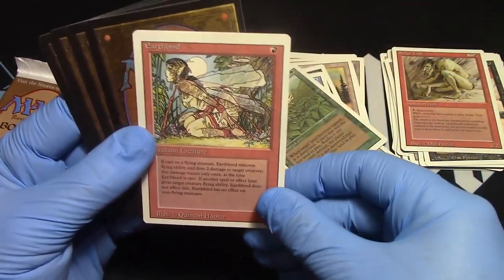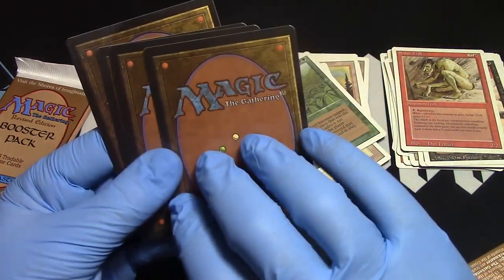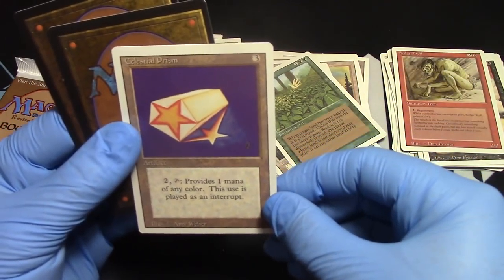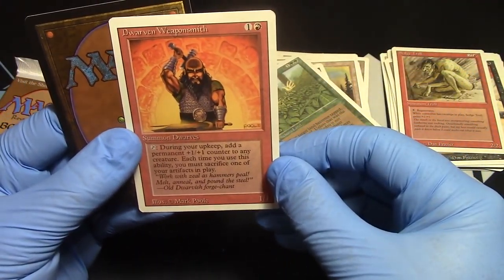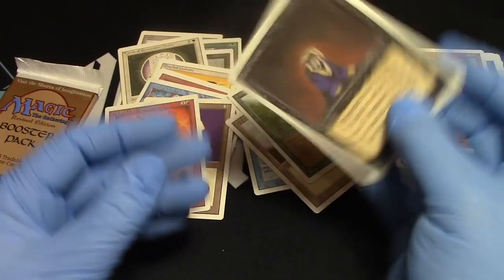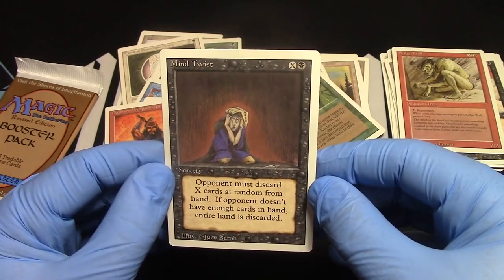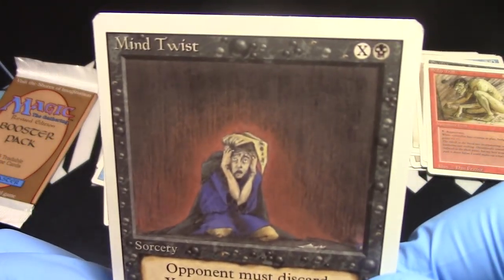Earthbind — we got two now. Poor hippie, he's still over here safe for now. Water Elemental — no land, that's good. Celestial Prism — cool. And Dwarven Warrior, Weaponsmith. The rare — Mind Twist. Mind Twist is awesome, everybody will agree to that. Fantastic pull on that. But yeah, there it is — Mind Twist.